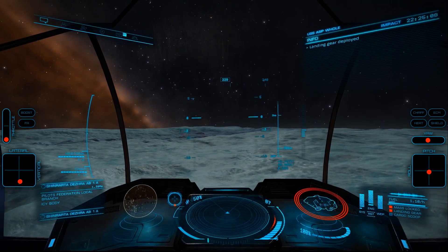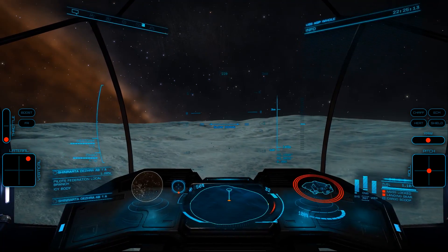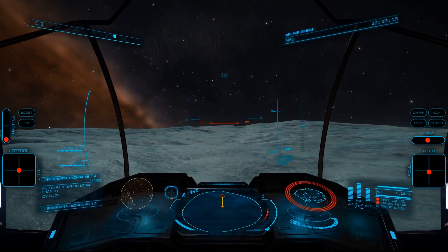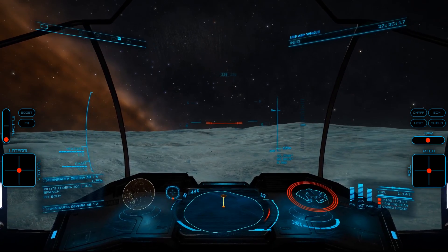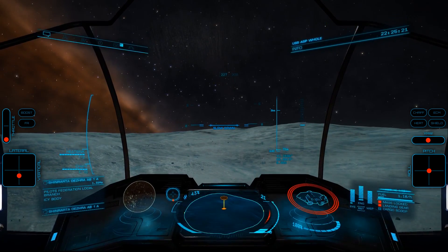There are two primary ways to obtain minerals: via asteroid mining or surface prospecting, or via cargo racks at crashed Anaconda sites. Today we'll look at surface prospecting, with an emphasis on the crashed Anaconda sites, as that is a very efficient method.